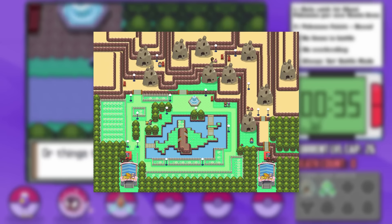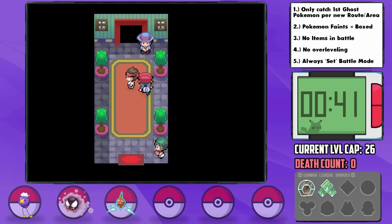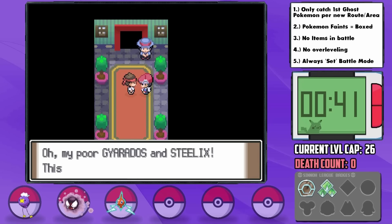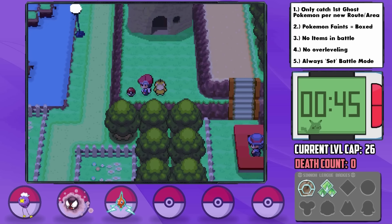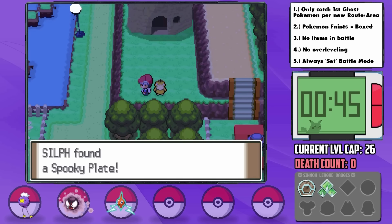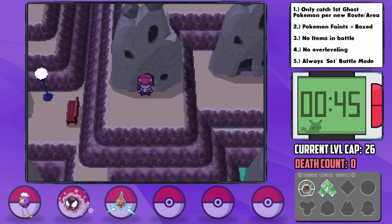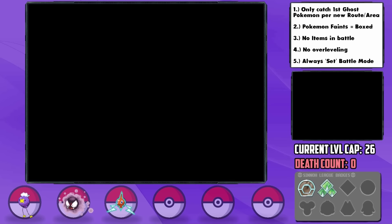Funnily enough, we actually do have to utilize Amity Square in this challenge, and we run into this guy who says, 'I'm appalled! They refused entry to my Pokemon! Oh, my poor Gyarados and Steelix! This is discrimination!' It's not too often you get a genuinely funny moment in the Pokemon games, but this is up there. In Amity Square, we get a few useful items, including the Spooky Plate to boost the power of our Ghost moves. This place is actually more complex in terms of design than I remembered — pretty cool revisiting places after like 14 years.